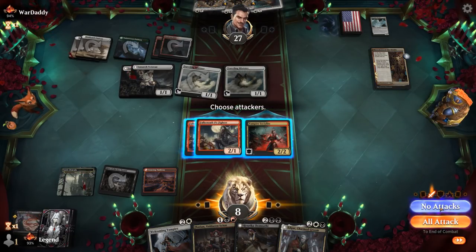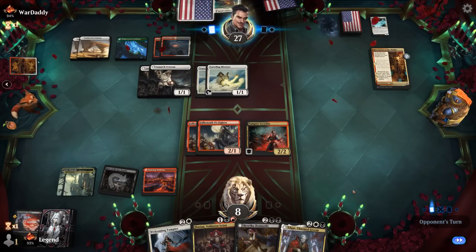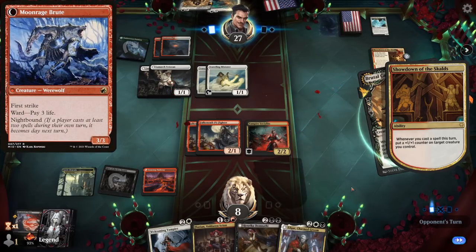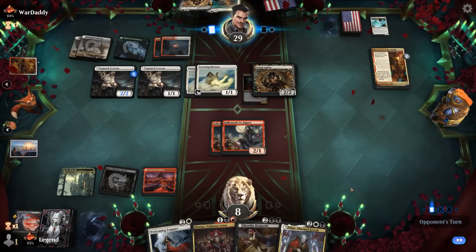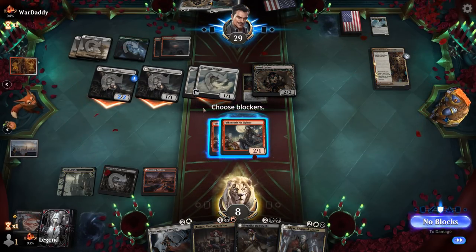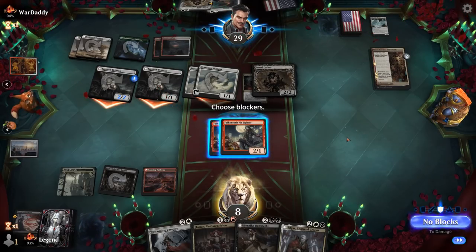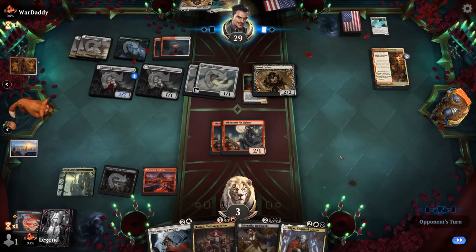Opponent plays one Brutal Cathar. This would be a nice spot to find our Sweeper, dealing two damage to each non-Vampire. Opponent still has Valorous Stance to make one of their creatures indestructible, so blocking would not really work out in my favor. I think I just have to take it, but we're probably just going to end up dying here. We need to draw our Sweeper pretty much as our last out.